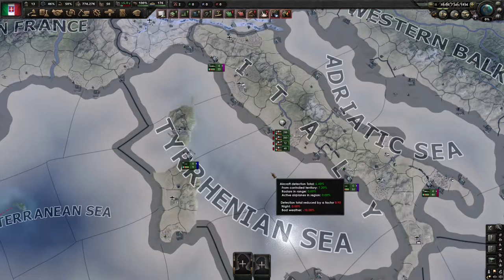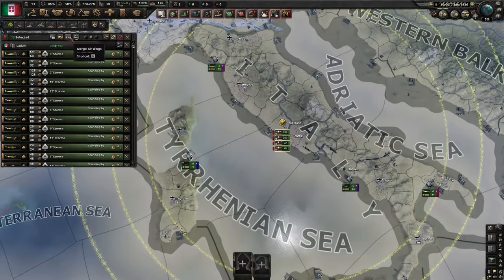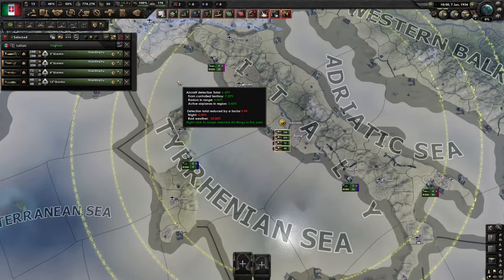All of our air wings are currently in this airport here. To organize them, just select the airport, which automatically selects all of the wings that are stationed here, and then click this button which will merge all of the air wings together. It's worth noting you can only merge wings of the same aircraft type — you can't mix fighters and naval bombers into the same wing. When you build a new airport, the capacity will increase in increments of 200 planes, so the most straightforward way to organize them is in multiples of 200.